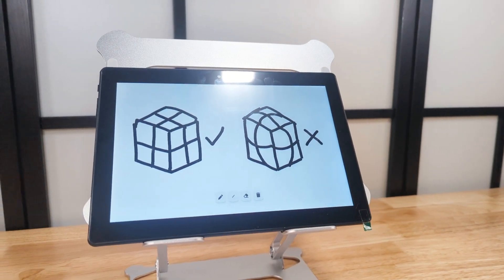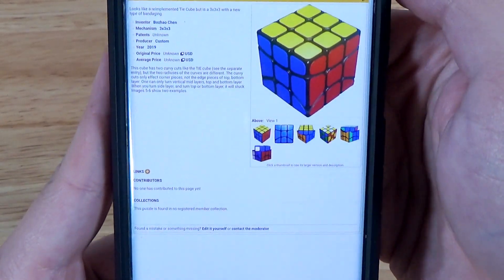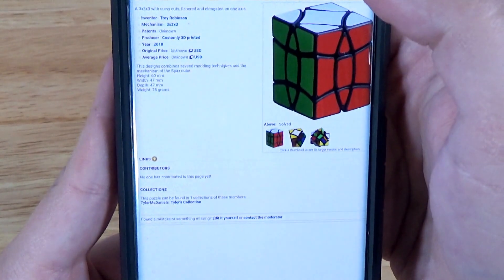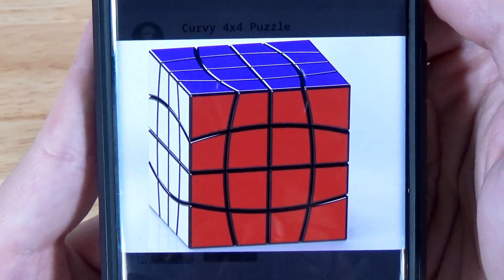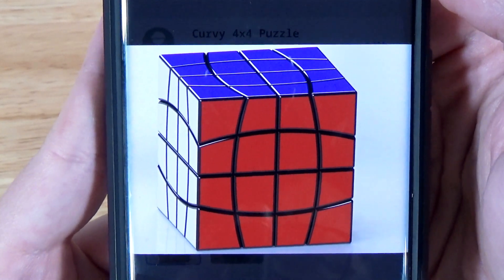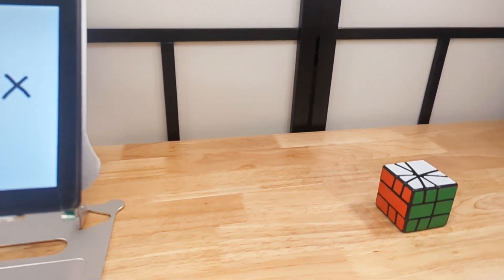Have you ever thought about why you've never seen any curved 2x2s? 3x3 mods with all sorts of wildly curved cuts are abundant and popular, yet no 2x2s. This 4x4 mod demonstrates the limits of what's possible. The outer slices, which are not deep cuts, are curved, while the inner 2x2 slices remain straight. So, what happens when you actually go ahead and break this rule?